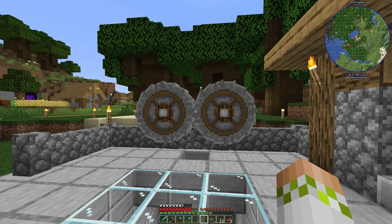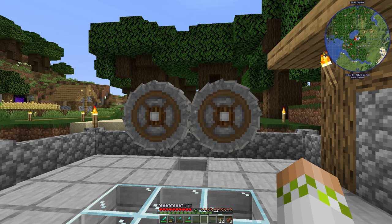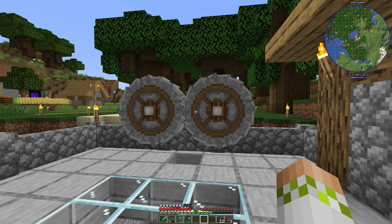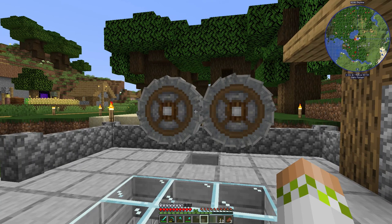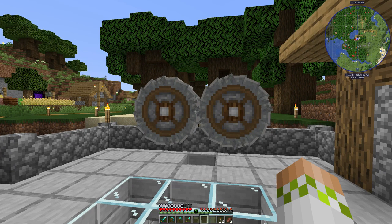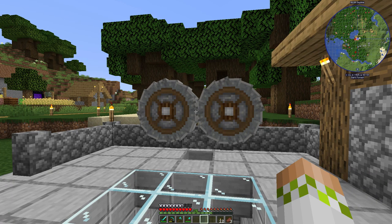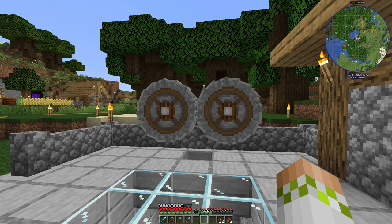We're going to be automating both the crushing wheels turning on and off, which doesn't really relate to the ore processing itself. But a couple episodes ago, I mentioned that the crushing wheels seem to cause FPS drops for me when they were running, which is very weird because it's never happened in any other world, but only this one. And so because we are recording videos in this world and I really don't want any stuttering of any kind, we're going to turn them off when they're not in use and fully automate it that way.